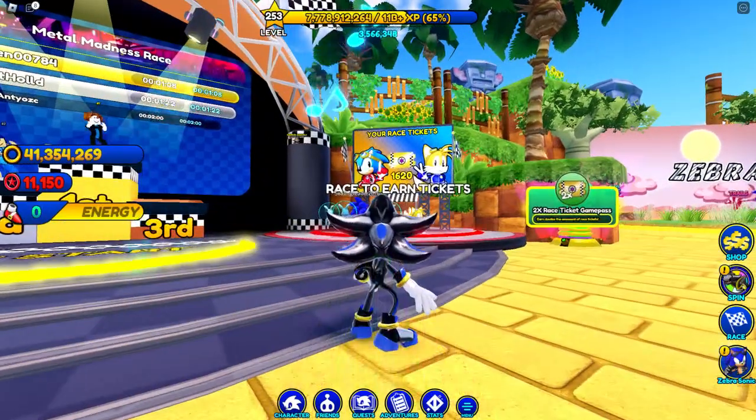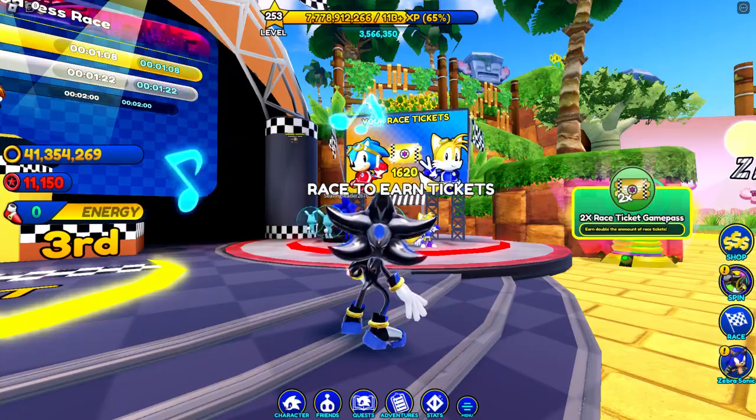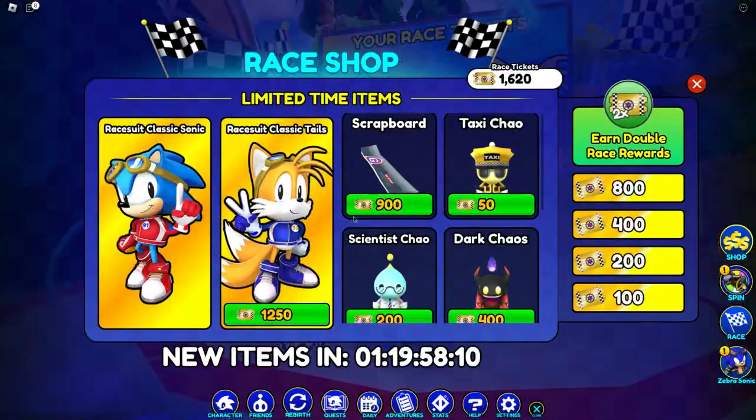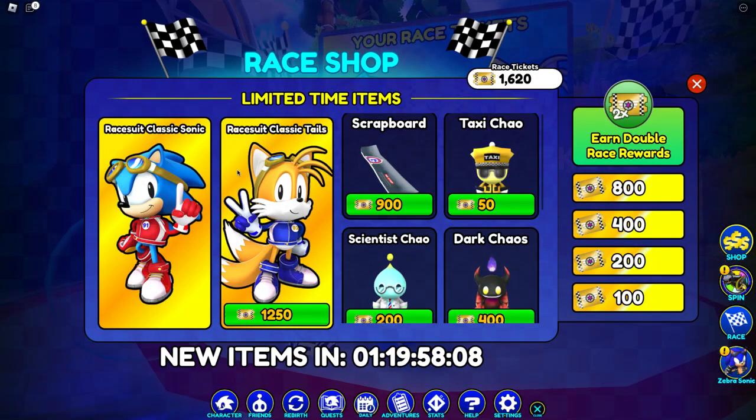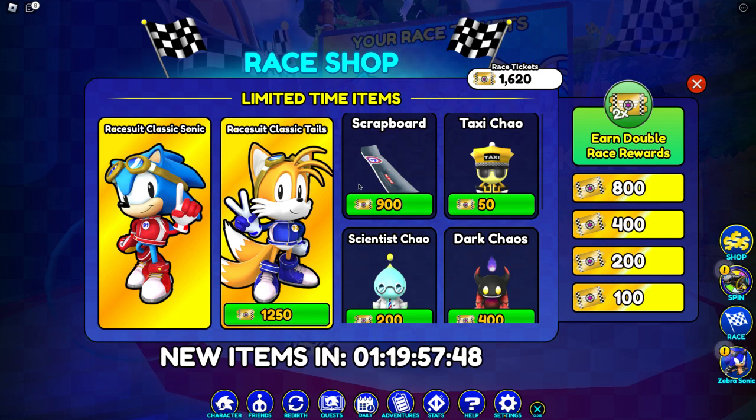Starting with this area right here — we already know the two legendary characters we can get inside here, which is Race with Classic Sonic and Race with Classic Tails. As you can see, we still have these two characters available to get. I'm still trying to get Race with Classic Tails and the Scrap Board — I still did not get these two.